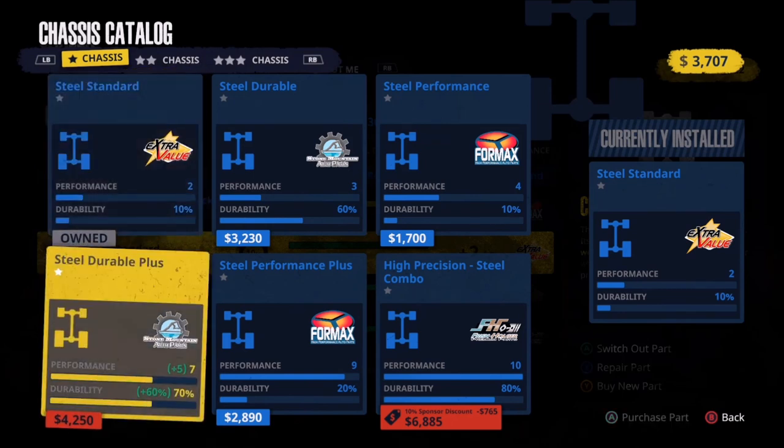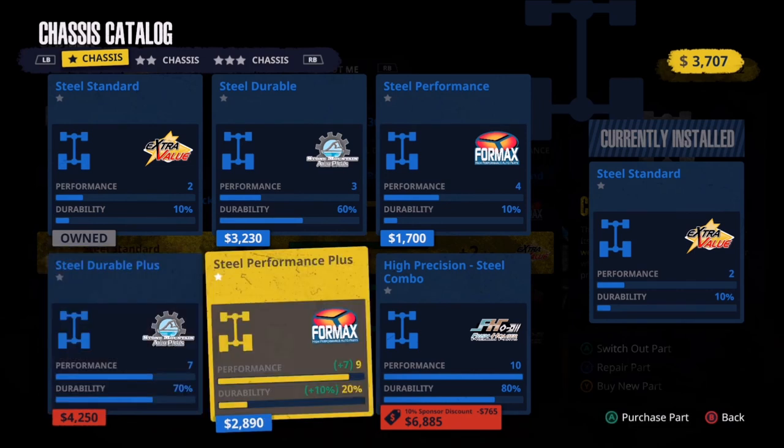I like the level seven option down here, but that's too expensive. That leaves us with $2,890 for an upgraded level nine chassis. That is very nice. The durability is not very good; however, this is a cheaper product, so it really shouldn't cost us that much on a regular basis to keep it going at good durability. So $2,890 will get us to nine — I like that.